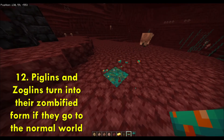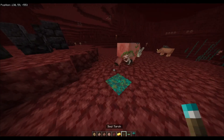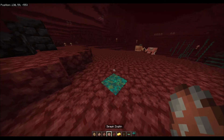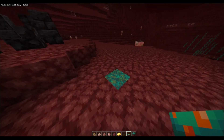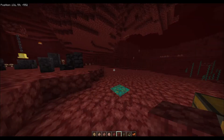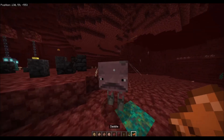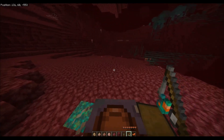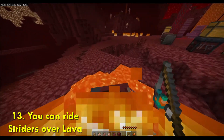Hoglins are afraid of warped fungus. Now let's get a zoglin here. And there's a strider — I'm going to put a saddle on it. Did you know that if you get warped fungus on a stick you can ride the strider, and they can even go on lava.